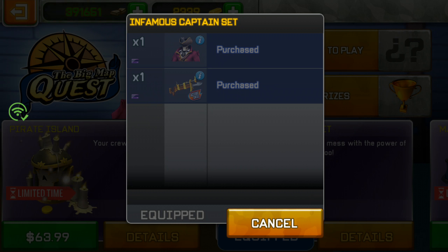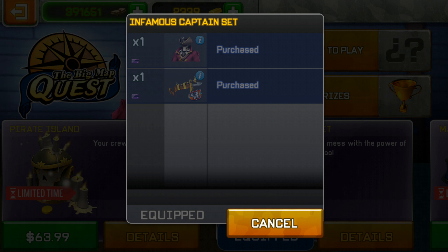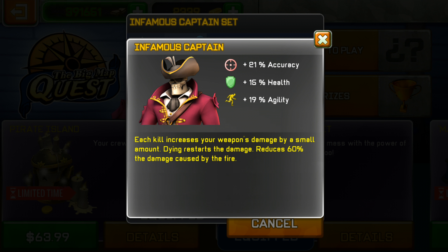Right here it is the aristocrat rifle — we had the aristocrat shotgun, and this rifle is going to be really, really OP. This is an armor with 21% accuracy, 15% health, 19% agility — it's actually pretty good. Each kill increases your weapon's damage by a small amount. Dying restarts the damage, and it reduces 60% of the damage caused by fire.